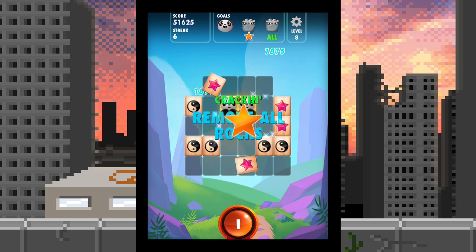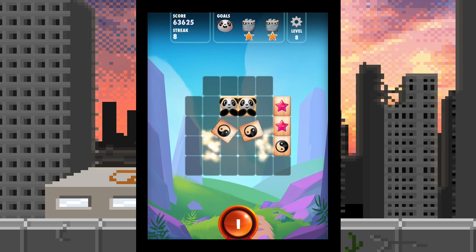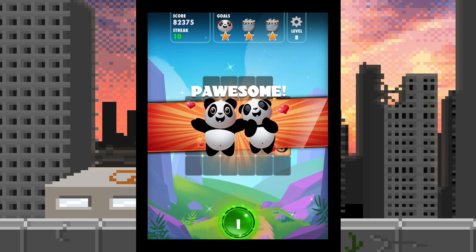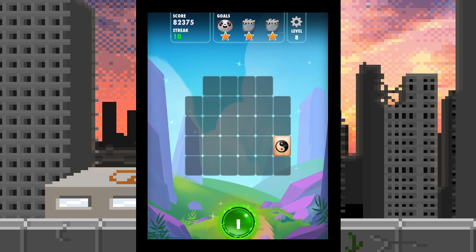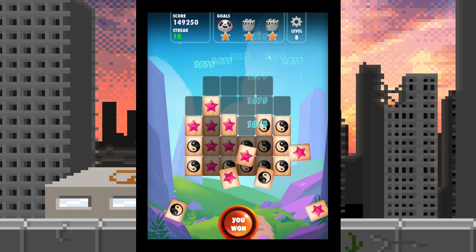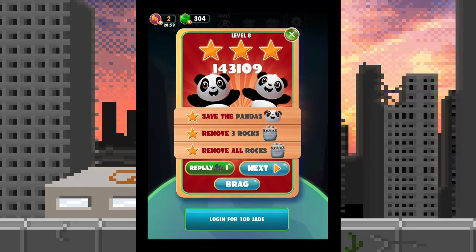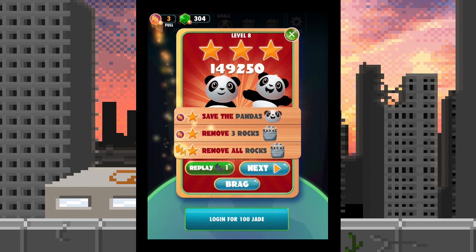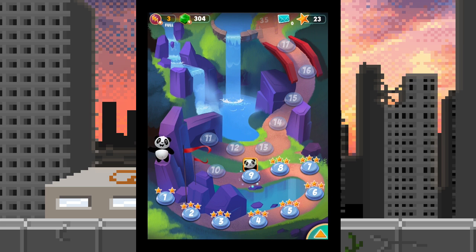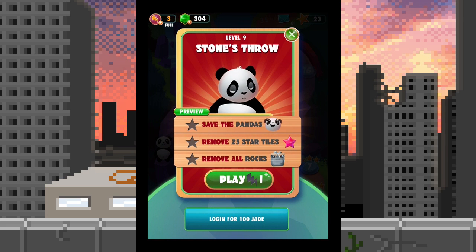How do we get these guys free? Bam — there they are! Now I can just kind of hang out and do a little of that. 'Panda town' should be one of the names of levels — I'm just saying. And here's where I get my pandemonium score bonus. Level eight — level nine! We're already at nine, wow. Stone's throw — remove all the rocks, remove 25. Removing all the rocks seems like it might be tricky, but I have to save those pandas.